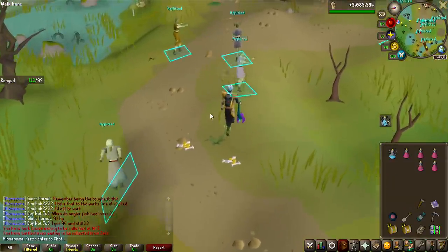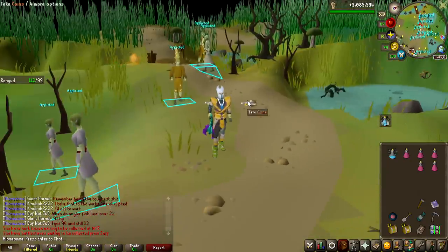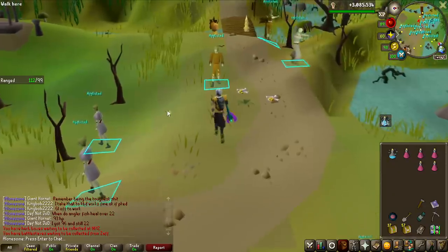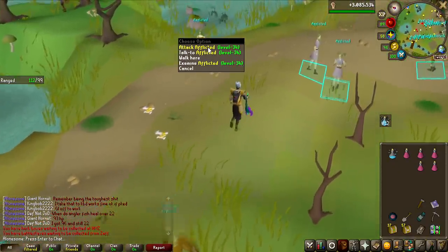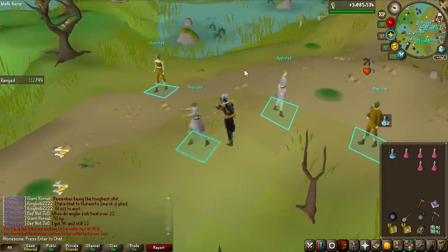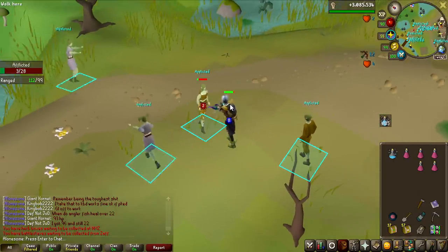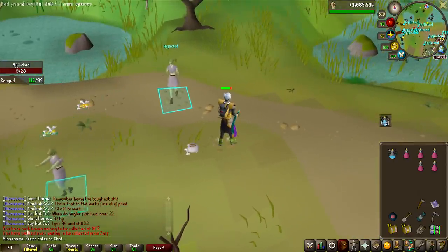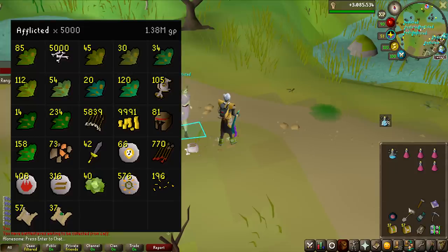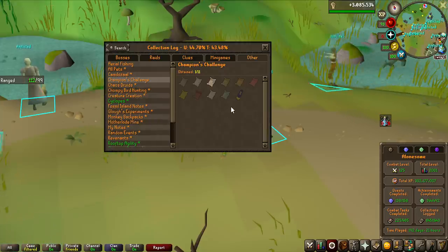This is it — I am now on 4999 KC. Which afflicted is going to be the last one? Which one looks like it has the champion scroll the most? Let's try this one — the level 34 afflicted. This is the last one for the grind... or we have officially lost the challenge. And that was quite a loss of a streak. No champion scroll. This is all the loot: we got 37 easy clue scrolls and 57 beginners.